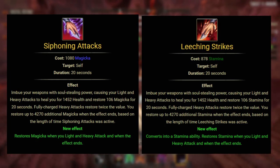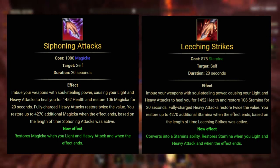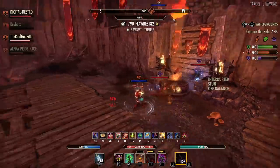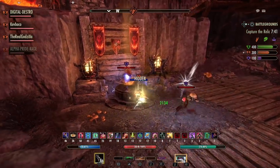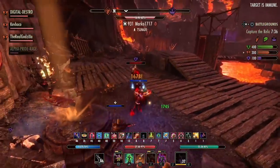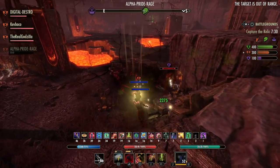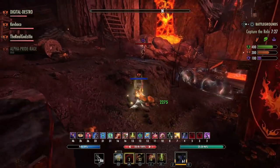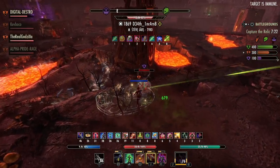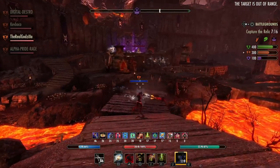Siphoning Attacks gives you healing and magicka back whenever you light attack weave, which is very important. Then you get a big chunk of magicka or stamina back after the duration ends or when you refresh it. This skill is very good overall for sustain — it gives you health back, stamina back, and then a big chunk of stamina after the duration ends. Notably, it has no effect on overall stamina recovery scaling, so it helps classes with lower recovery just as much as those with higher recovery.